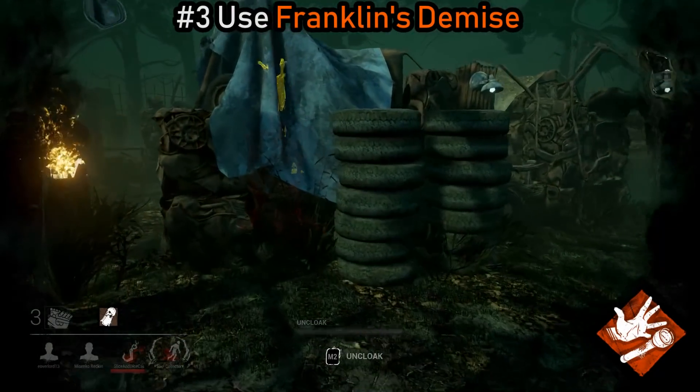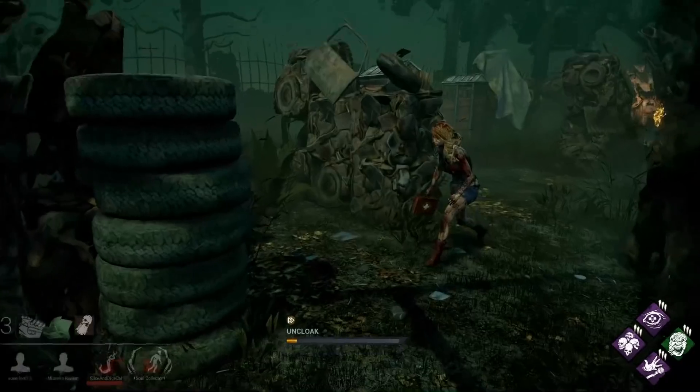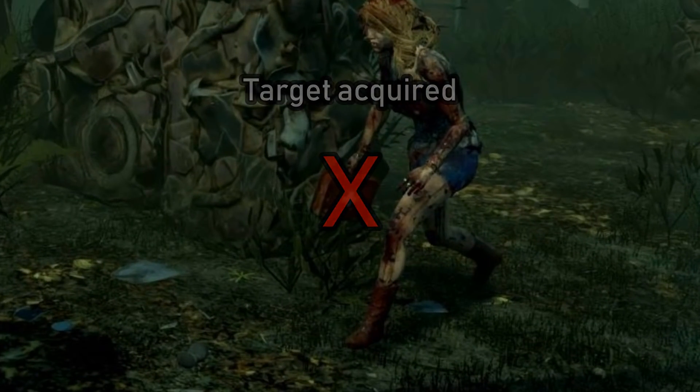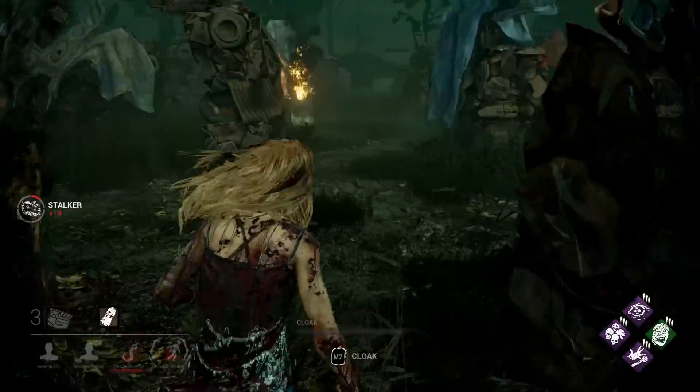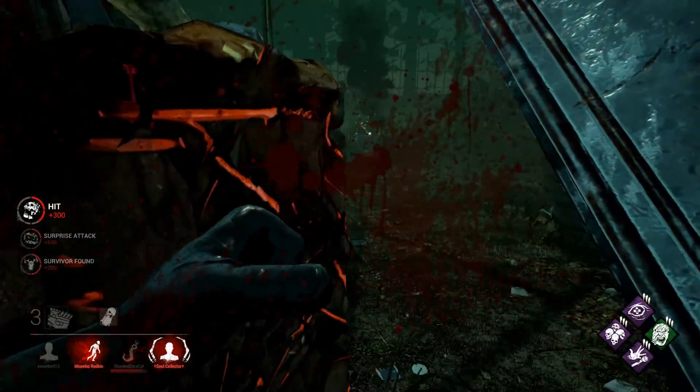Another great way to deny healing to survivors is to use Franklin's Demise. Some survivors don't actually use Self-Care, so they bring a medkit instead. If you get rid of the medkit, they won't be able to heal and they'll be easy pickings later.